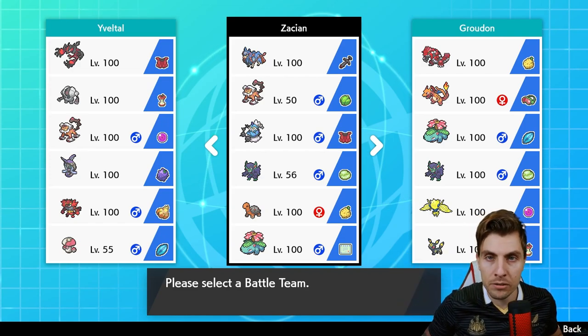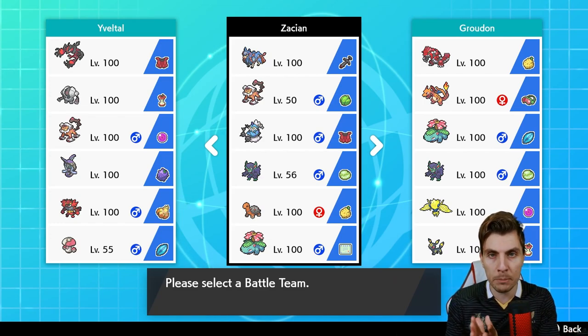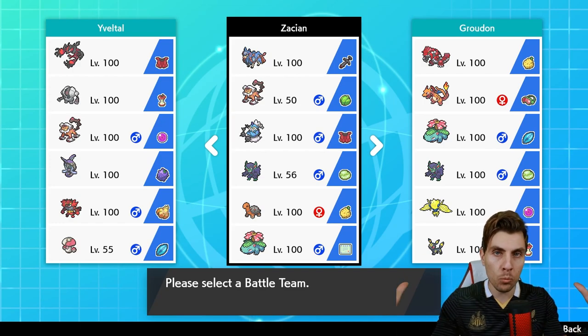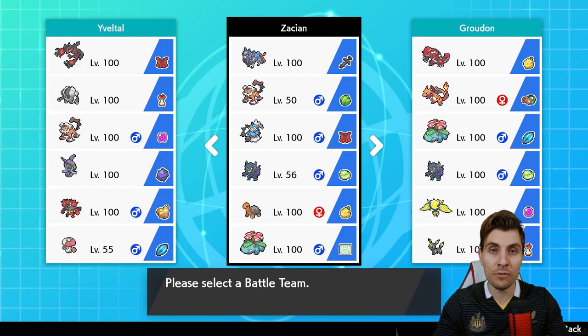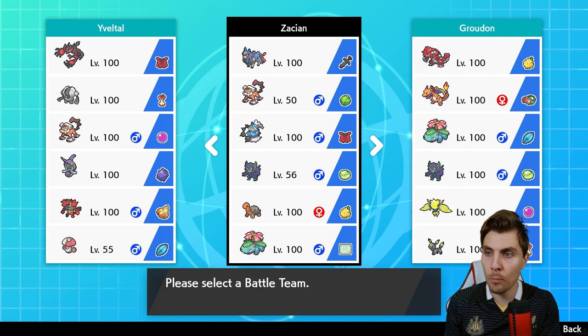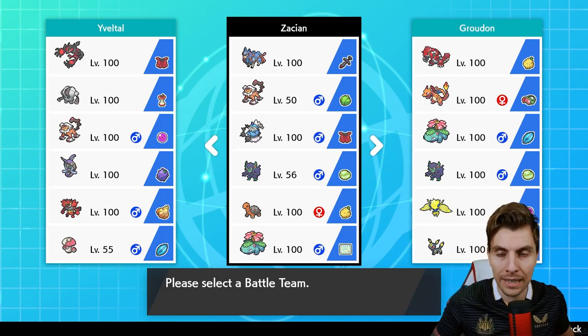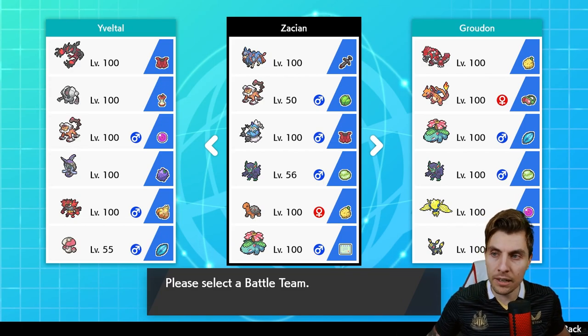All the details will be linked down in the description — there'll be a link over to Serebii where you can check out all the rule changes. Pretty much in a nutshell: Dynamax is back, we are allowed one restricted Pokémon per team — so that's your Zacian, Calyrex, Kyogre, Groudon sort of stuff — and national dex Pokémon are eligible as long as they have the Battle Ready mark or the Galar symbol.